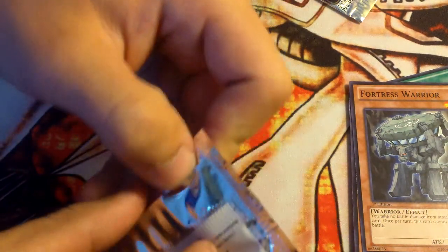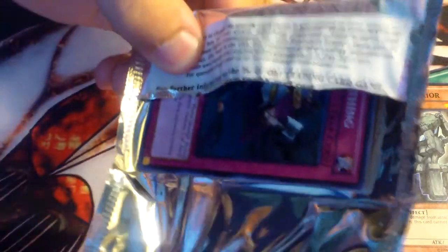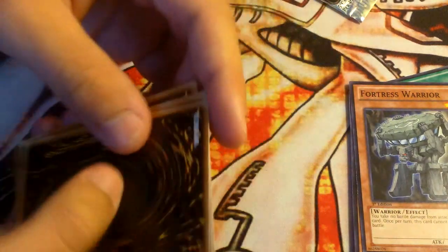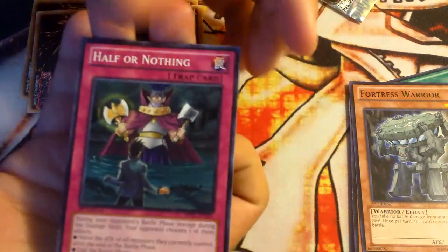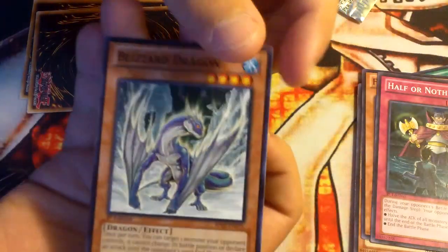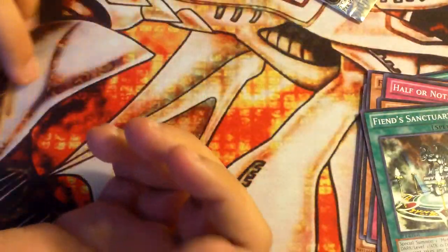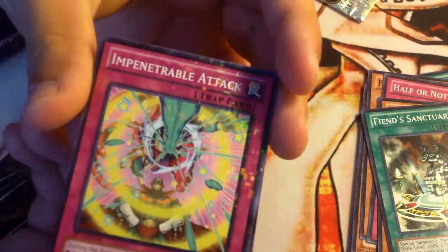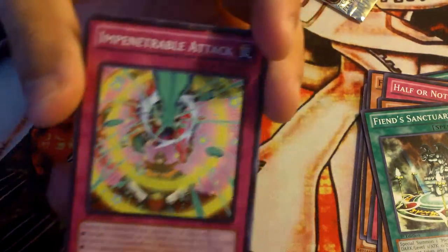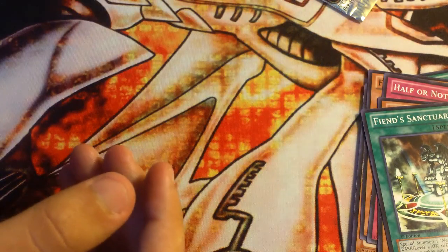Next pack. So we got Half or Nothing, Blizzard Dragon, and Fiend Sanctuary. So for our Mosaic Raider we got Unpenetrable Attack and the Golden Apple. Interesting.